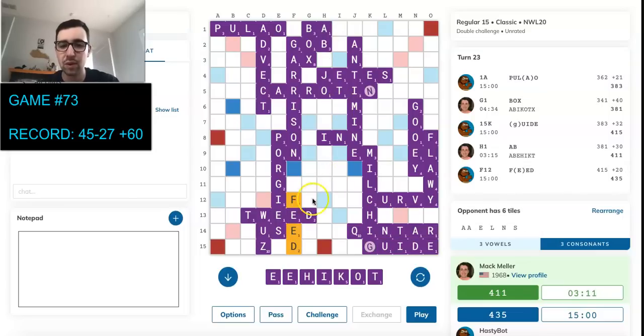I've got three minutes to look through this — it's going to be very close. I still never drew anything to this Z. I'm down 24. He's got A, A, E, L, N, S. Is he going out? He's got Sealant over here. So I have to block that. I don't imagine there's any way I can outrun. I have a nice play of Ho over here for 30. Can I block Sealant and save that? I have to play Kite. I can play Kiter, but that's going to probably give back big plays — that gives back Alkanes. I can't do that.